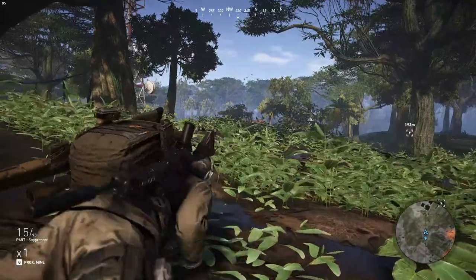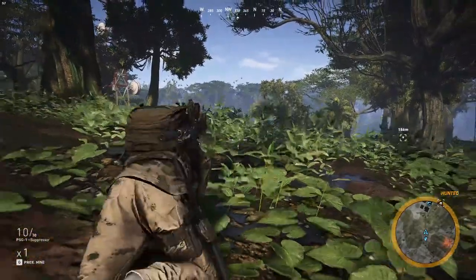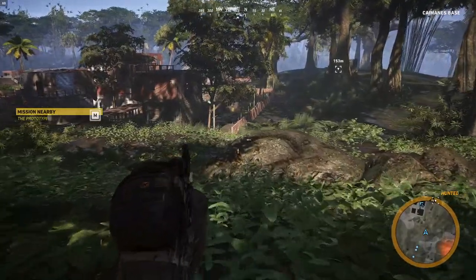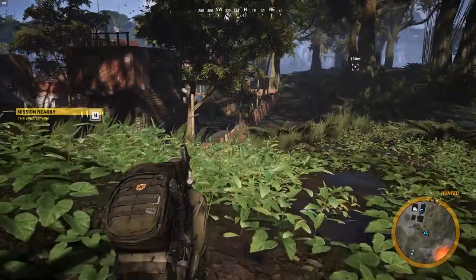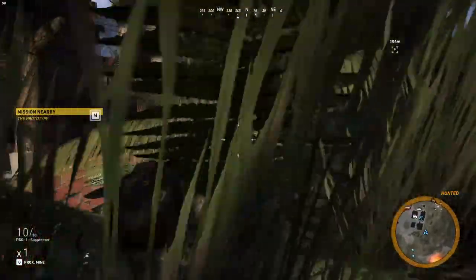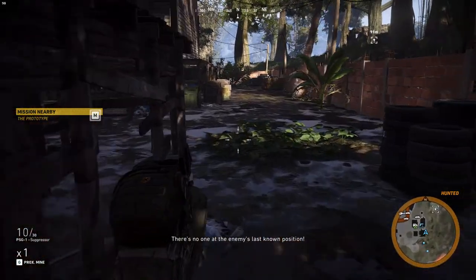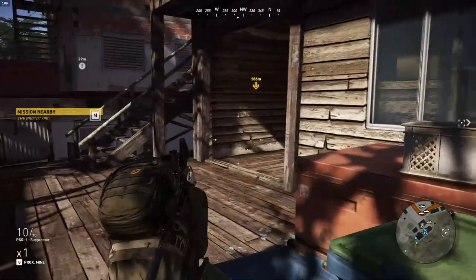Looking good, although I'm a little concerned — I'm hunted but I can't see who's hunting me. I'm trying to be stealthy and break the hunted status. I think it's the guys off to the right and I think they're not sure where I am. So I'm going down. It's not the first building on the left but the second building on the left where the SR-25 is. The SR-25 is a great gun in this game — it's a good semi-auto sniper rifle, it's my preference, and I use it probably 75–80% of the time as my sniper rifle.